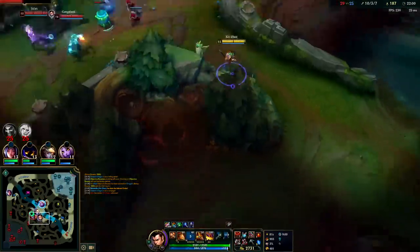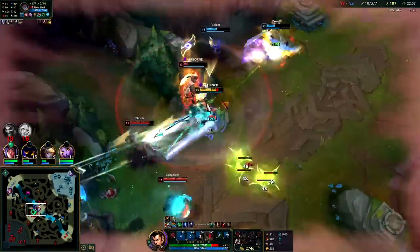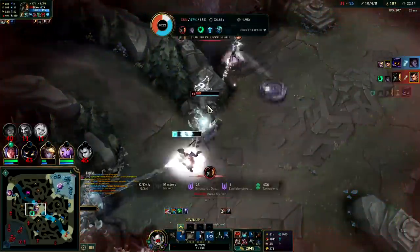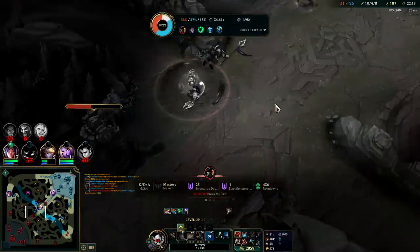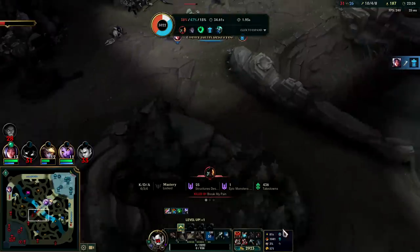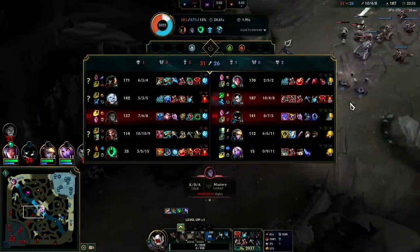How does he actually get hooked every time? I died. But nothing — it's just I died. GP walks up. I should have just let Ezreal die — I just wanted Raptors. Ezreal walks straight into melee range under turret into a Thresh hook. It's amazing.